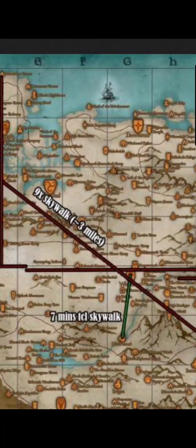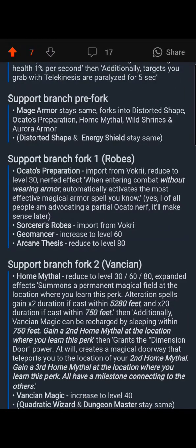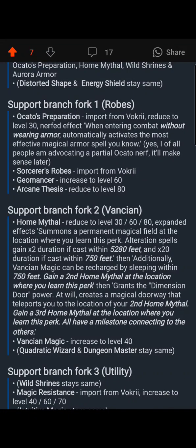If you really want to cover the entirety of Whiterun Hold you could get very close to it. 5,280 feet is one mile. The secondary part is the times-20 duration of cast within 750 feet. What I'm thinking with times-20 duration is that I want it to cover an entire city — 250 feet doesn't get close to covering all of Solitude.